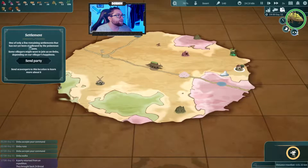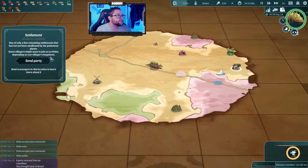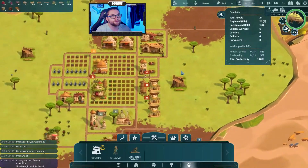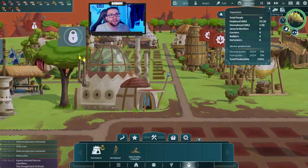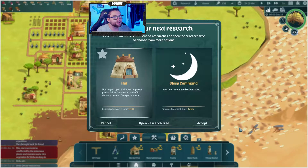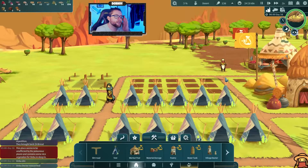This is one of only a few remaining settlements that has not yet been swallowed by the poisonous plants. Some villagers might want to join us on Anbu depending on our village's happiness. Let's send a party over here — our villagers' happiness is pretty sure happy. We're at 110% total productivity. It looks like everyone's happy because of the food quality and the housing quality. We're going to do the hut first though, because having more housing would be better, especially if we're going to start getting more villagers.